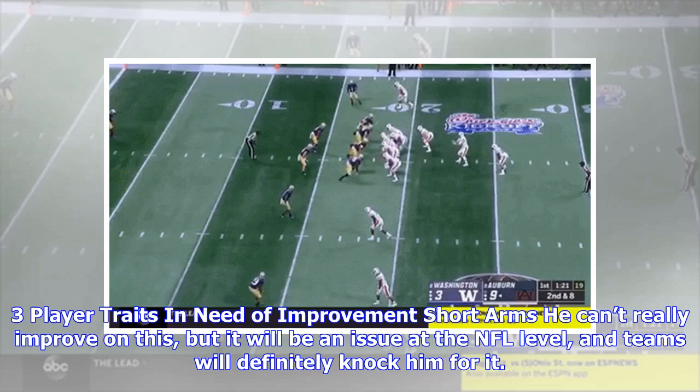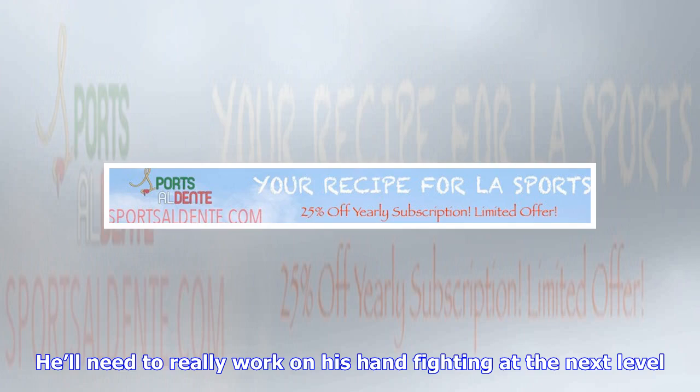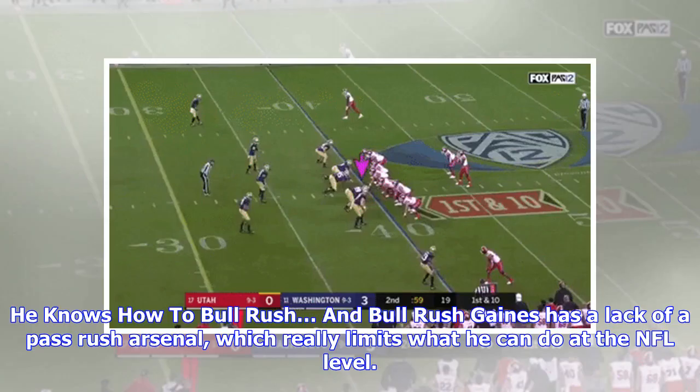Three player traits in need of improvement. Short arms — he can't really improve on this, but it will be an issue at the NFL level and teams will definitely knock him for it. His arm length will allow offensive linemen to throw the first punch and get their hands on his chest early and often. He'll need to really work on his hand fighting at the next level.